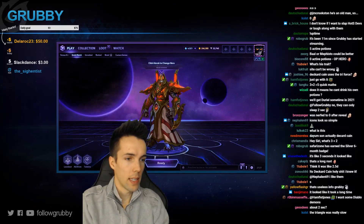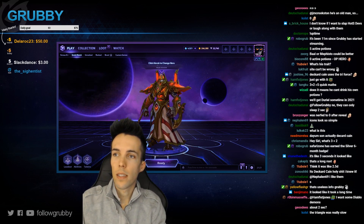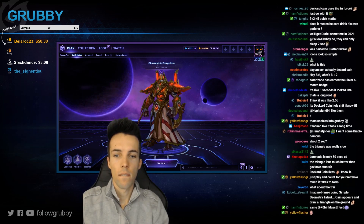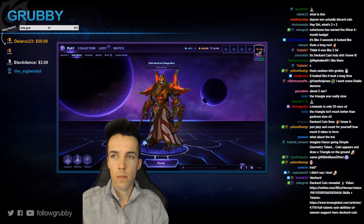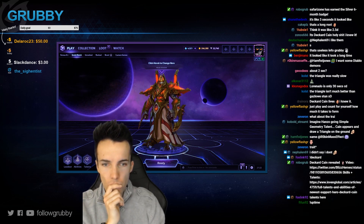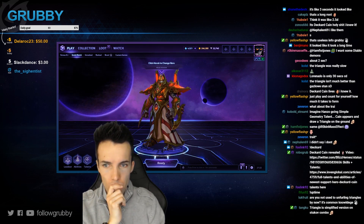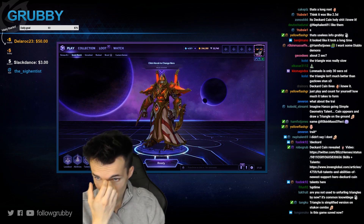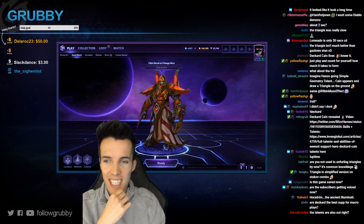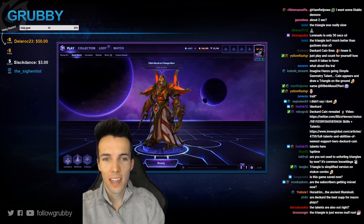Okay cool, now let's find the talents. The triangle traveled very slowly. There are already build stats on Hero's Hearth — but how can there be percentages of how often a build gets picked when he isn't out yet?